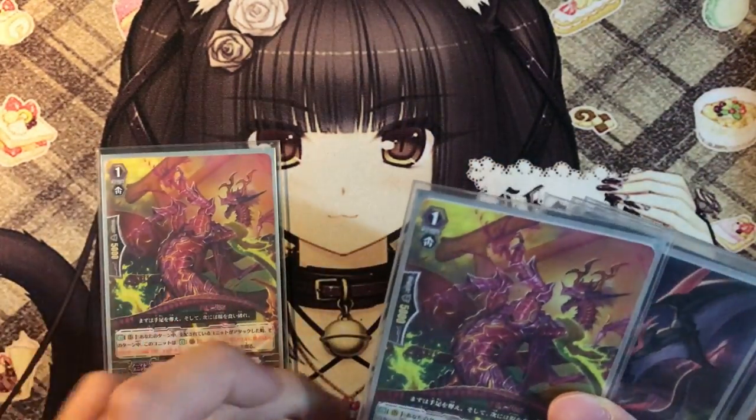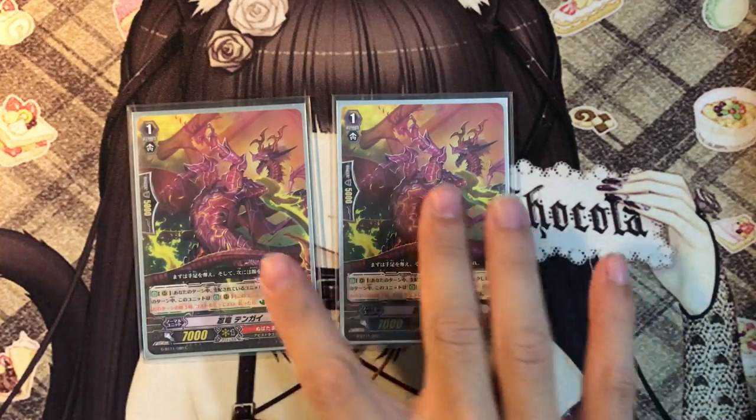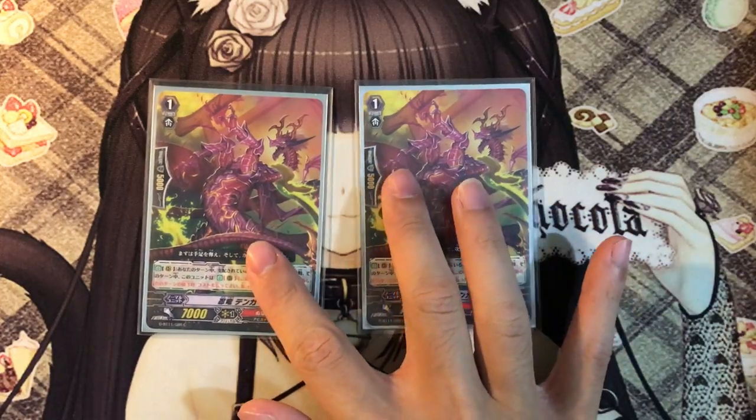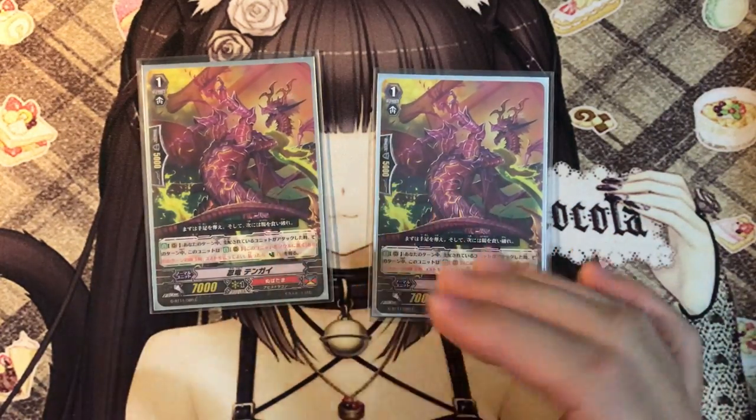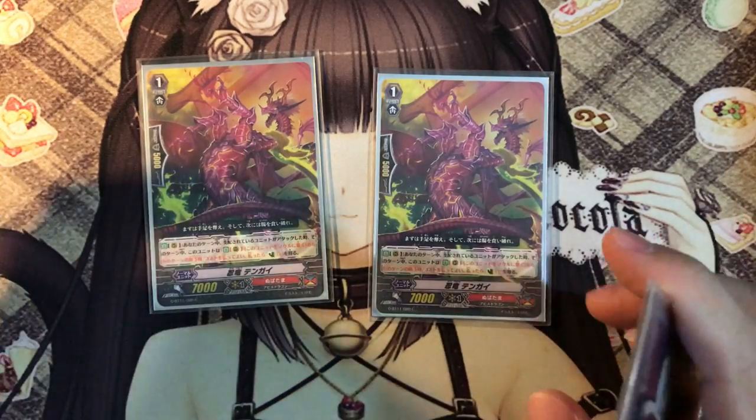Next is 2 copies of this red dragon. Basically, whenever you dominate your opponent, you can put this guy into soul and counter-charge 1. You get free soul and counter-charge 1. The counter-charge is very important because you want to counter-blast so that you can get lots of awesome pluses.